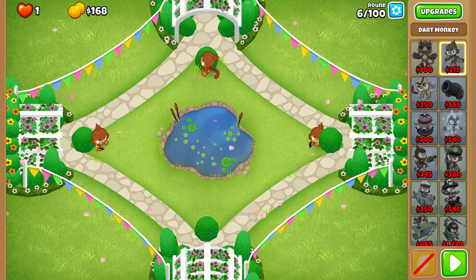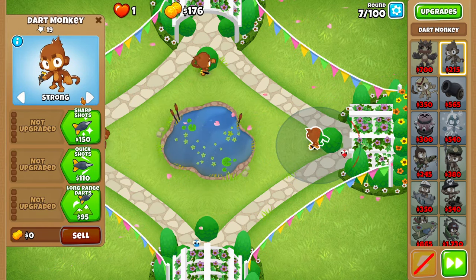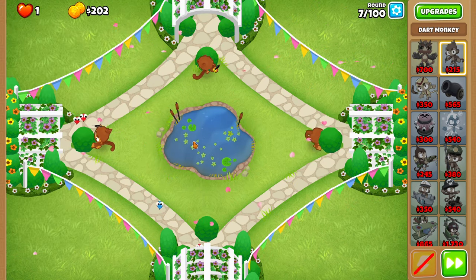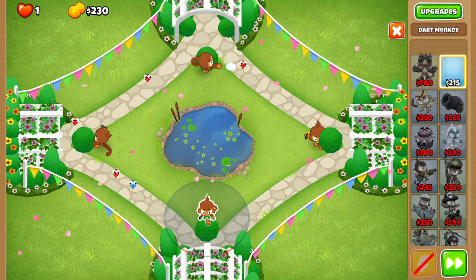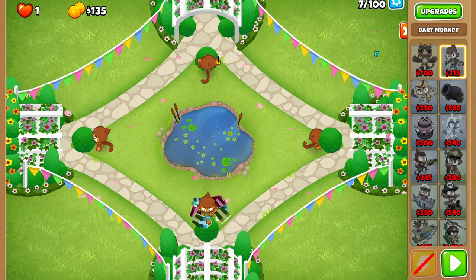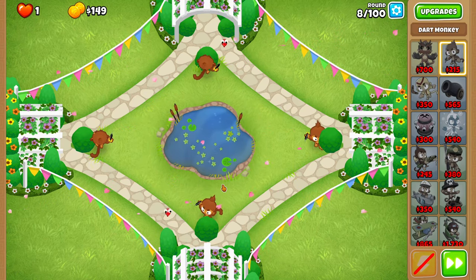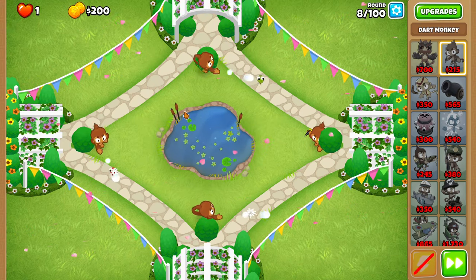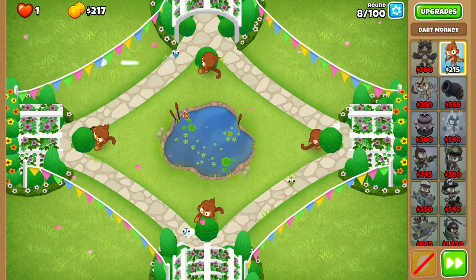For round seven, you're going to have to set your right dart monkey to Strong until it hits the first green, and then switch it back to First. That is just to make sure it actually hits the green and not something else. Then for round eight, place another dart monkey as bottom and as center as possible. These four darts form the foundation for our early game and are generally done on any Quad completion.